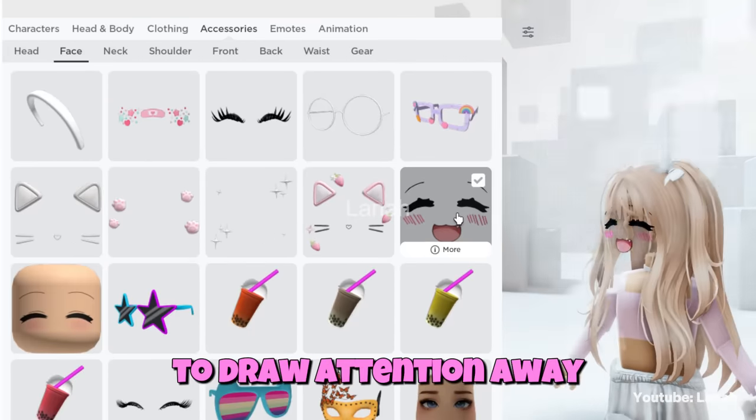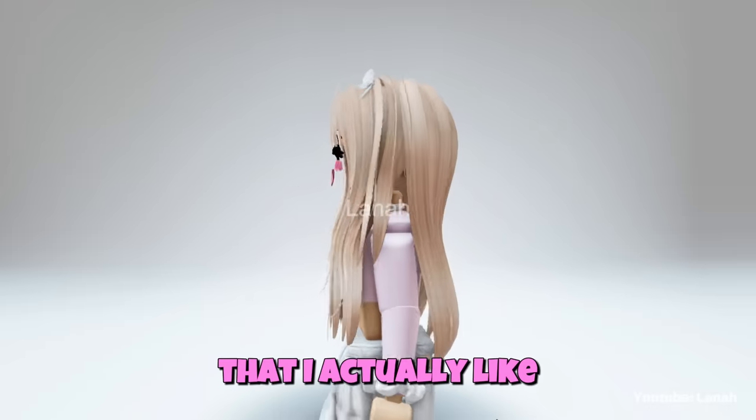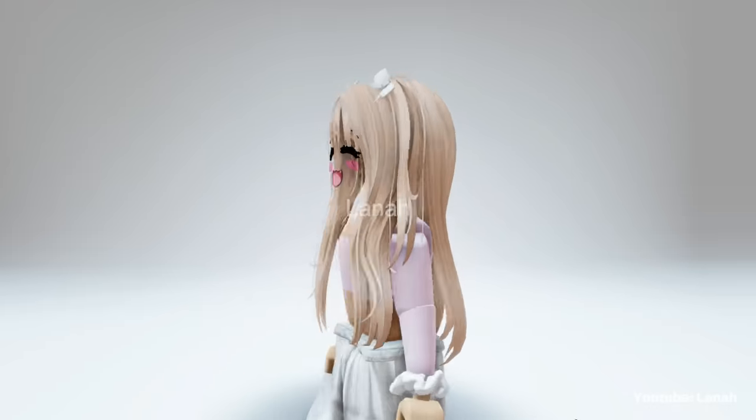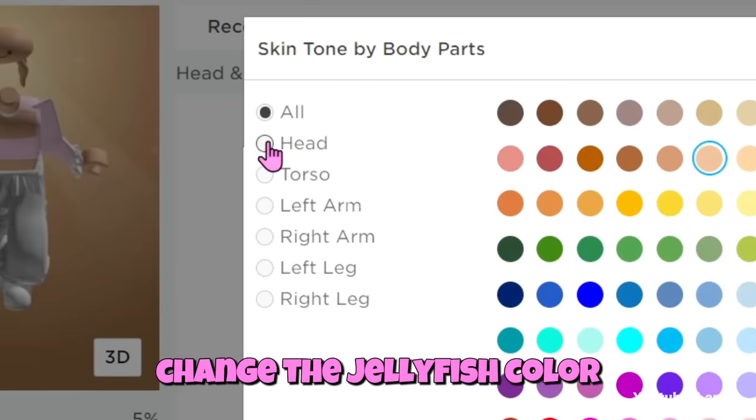Use a face accessory to draw attention away from the jellyfish legs. Here's the result that I actually like. For best results, change the jellyfish color to black.